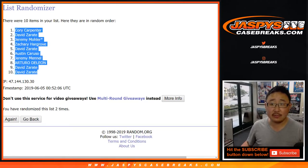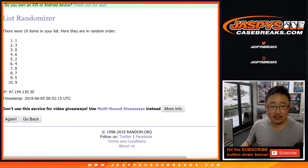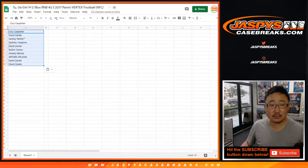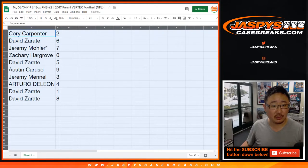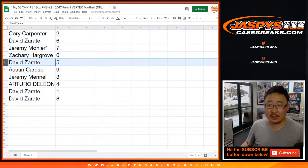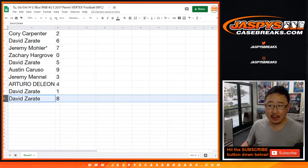Corey down to David. Snake Eyes for the numbers. We've got two down to eight. Corey with two, David with six, Jeremy 33 with seven, last spot mojo Zach with zero, David Z with five, Austin with nine, Jeremy with three, Arturo you've got four, David Z with one, and David Z with eight.